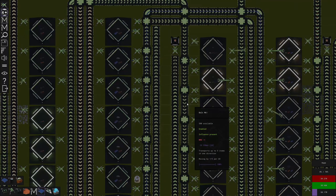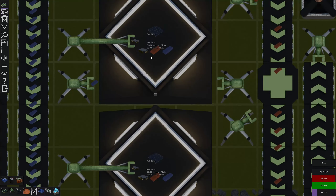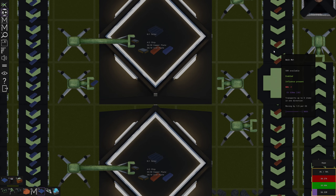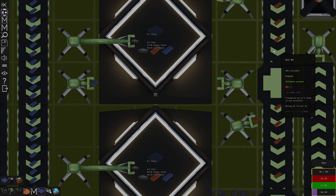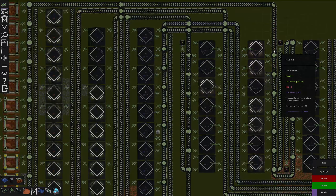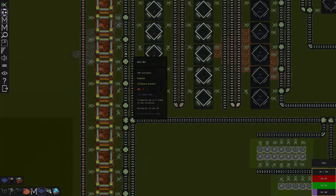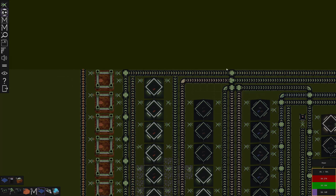Right now the biggest thing is our copper ingots, and the bigger problem is these take 30 copper plates per one, and these belts only transport a small amount. That might become the bottleneck at some point. I might have to upgrade this belt to be a faster one. None of these crossing belts can be upgraded, although if I have to I can go up and around to avoid that splitter.